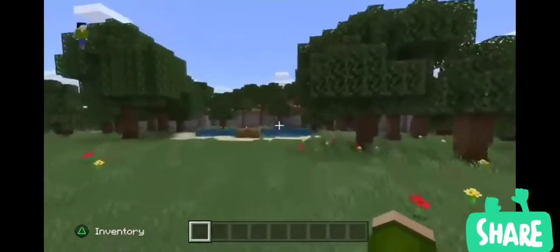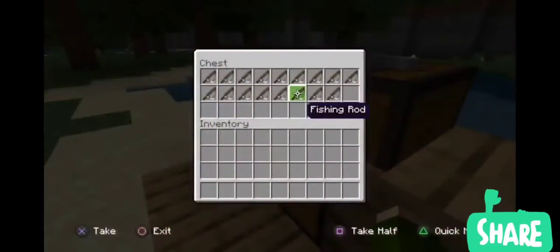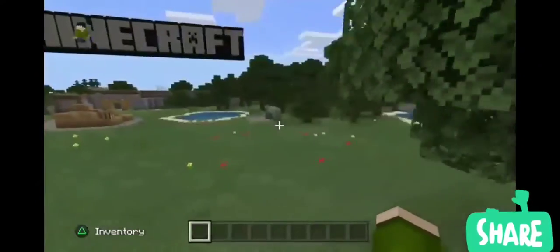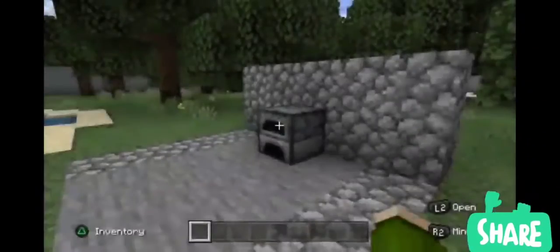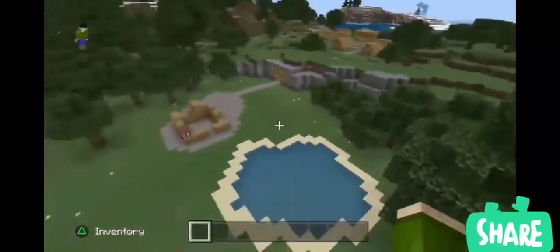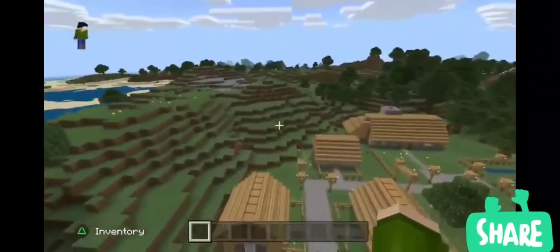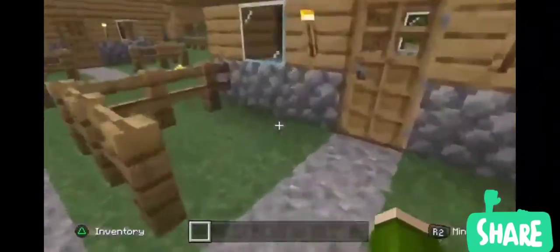Everything looks the same from where it was in the Xbox 360 and Xbox One days. This even still has the fishing rods and the pool where it teaches you how to fish — all the cool stuff. I just ran into a tree. And here's the place where it teaches you how to use a furnace. There's also a village over here with the barn.